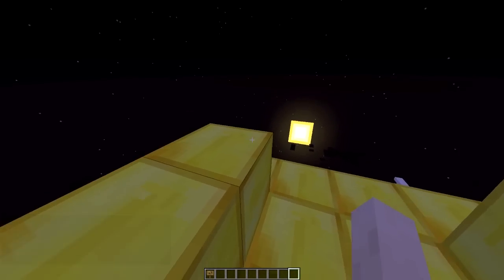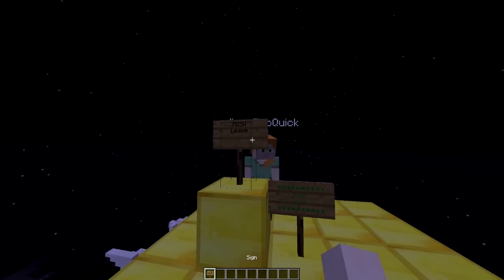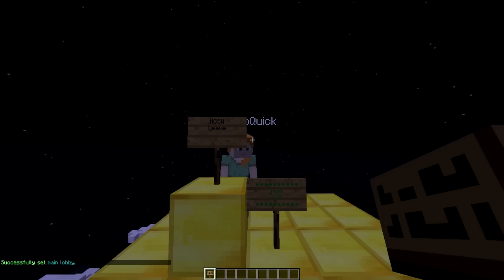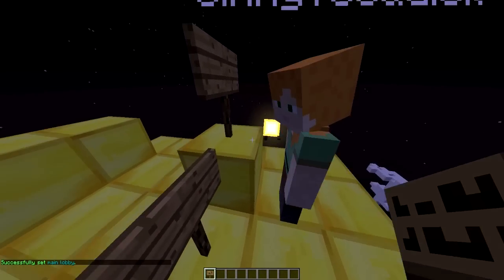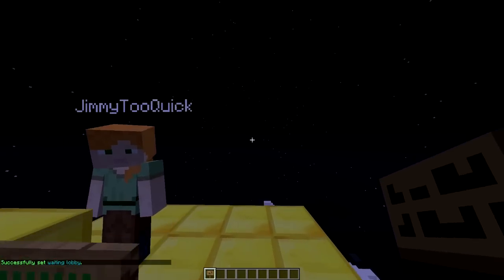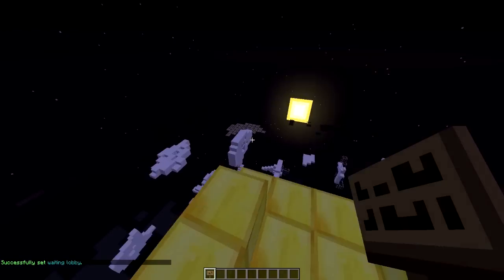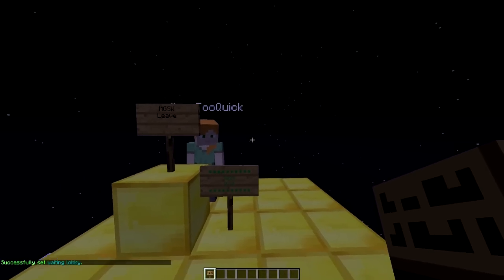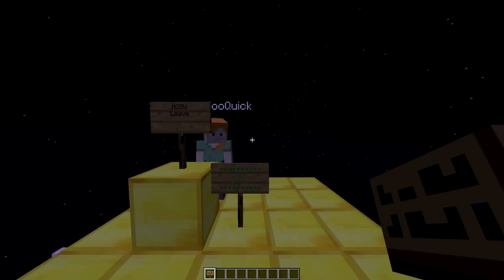This is our lobby - it's not brilliant but it'll do. What we need to do is run MGSW and then set main lobby. This is important; you can set this in another world if you really want to. Then we need to set the actual lobby for the new arena which is going to be called A1. You do need MinigamesLib and Vault for this to work, so make sure you have those two. It does work for 1.8 and 1.7 I believe.